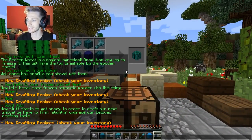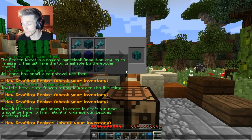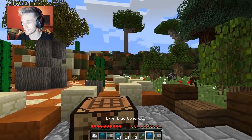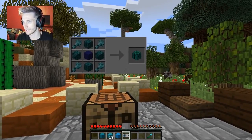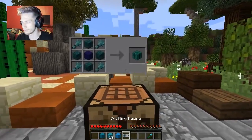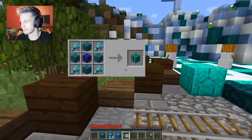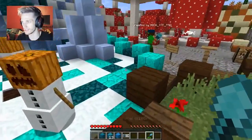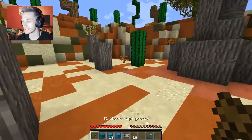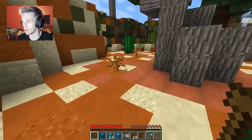Holy moly, now stuff starts to get crazy! In order to craft our next shovel we have to first slightly upgrade our beloved crafting table. We need more of the wheat, more frozen trees, and then a block in the middle that we don't have yet. That's the main confusion for me. So I'm going to make the basic shovel again to break some of these dead sticks to get more sticks.